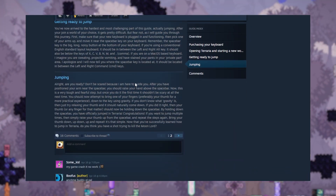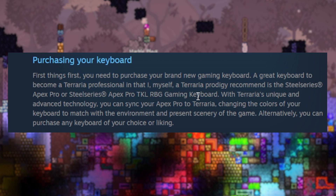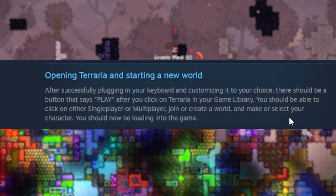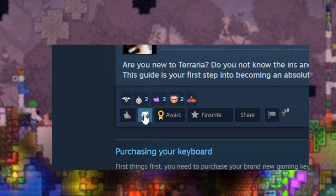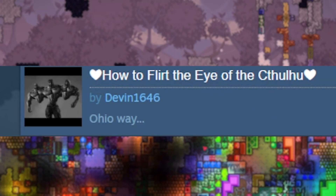How to jump tutorial — my god, finally. This song — purchasing my keyboard. So you've got to get a nice keyboard, he gives a few recommendations. Open Terraria, starting a new world — after successfully plugging in your keyboard and customizing to your choice, there should be a button that says play. After you click it — see, he says click it but he doesn't mention the use of a mouse. This guide — I hate it already. Downvote.